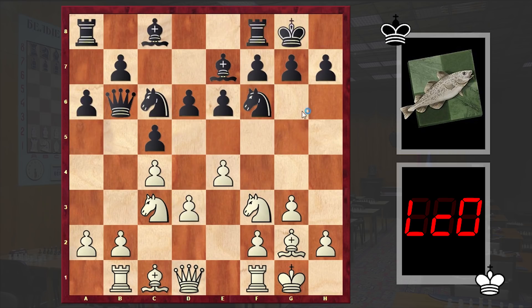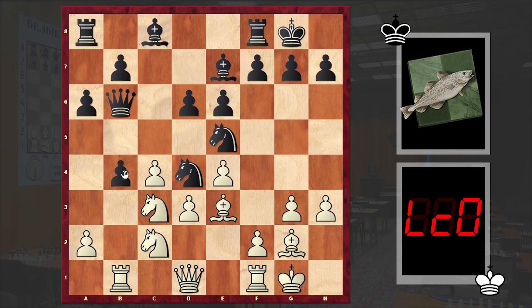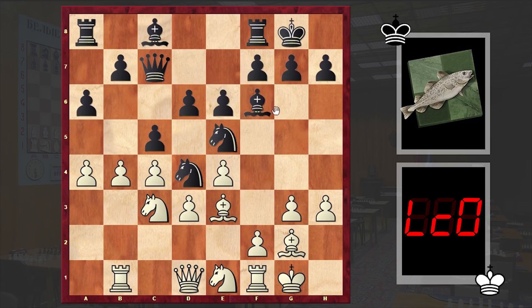d3, black also castled kingside, h3, Nd7, Be3, Nde5, Ne1. White is preparing f4 while black is putting his knights on active squares. Here comes Nd4 which was met with b4, relying on the vulnerability of the knight. Now if cxb4, black can face some problems — white can play Nc2, and if Nac6 then Nd4 followed by Na4 and Rxb4. That's why after b4 we see Qc7, a4, and after Bf6, f4.